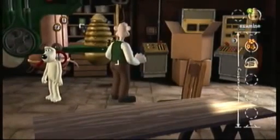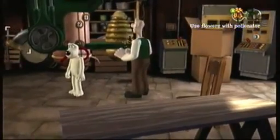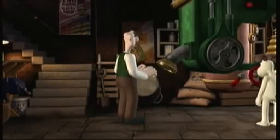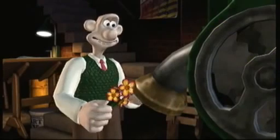Now, what's next? We're gonna start off the achievement of Bee Pleaser, which is feeding them flowers through the pollinator. We have to give them a total of four different kinds of flowers. It's the first one. Bon appétit. Nom nom.